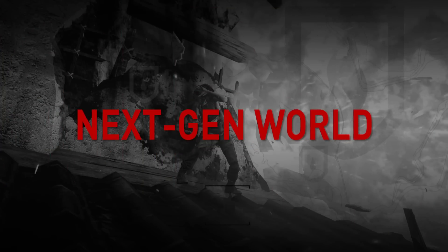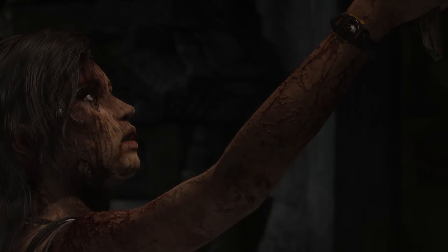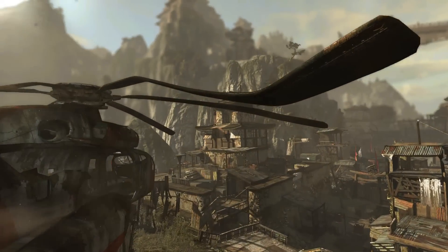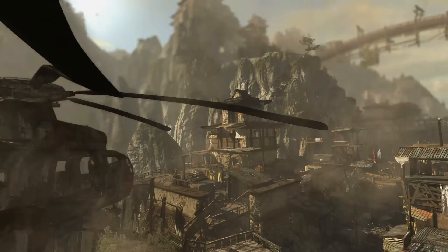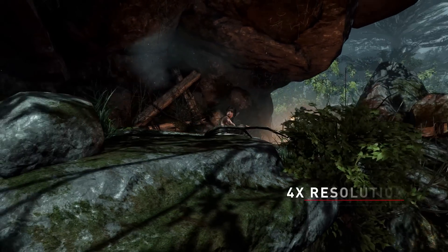In our last video, we showed you Lara's improvements, with her new subsurface scattering, the new dynamic material blends on her skin, and more. Now let's take a look at what we did to the environment around her. We went through every area in the game and upgraded all of the normal maps to make everything feel like a real surface you can reach out and touch.